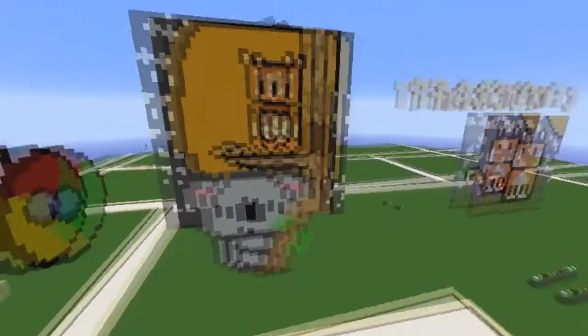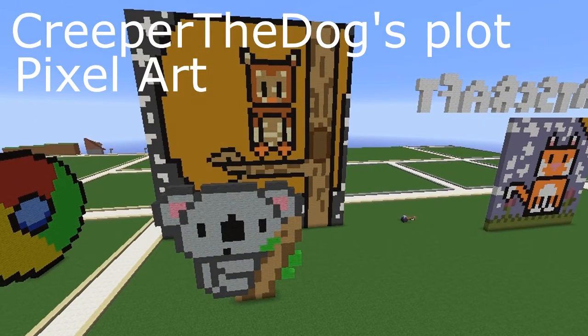Once you make your pixel art, just let me, Angry Lawn Gnome, or Miggy Girl know that you have made your pixel art and you are ready to apply for Pixel Artist. We will check your plot, and when it comes to Sunday at 6pm EST, we will decide who will be getting Pixel Artist and Architect.